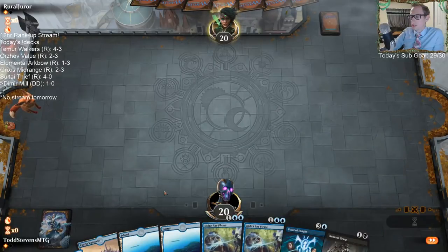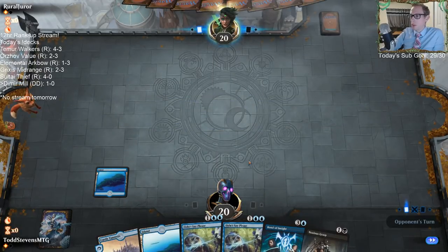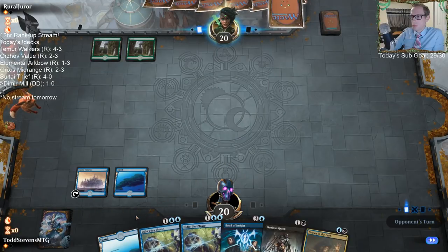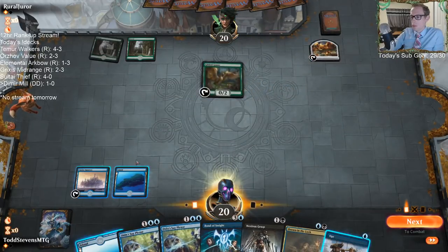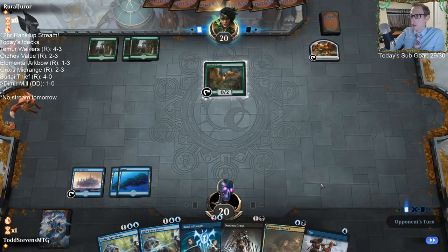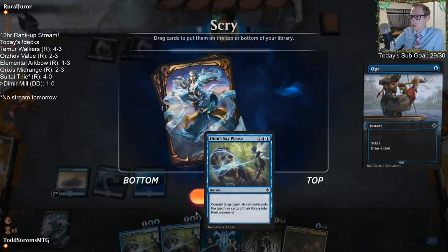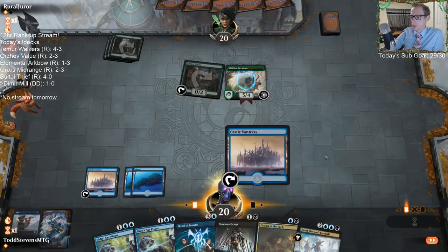If they would just have another creature out that we could Enter the God Eternals and make a 4-4, then it can block the Ceratops. Not only do we have a Noxious Grasp for the Ceratops, but we also have Bond of Insight that could get Noxious Grasp back. We need Black mana though — no Black mana.